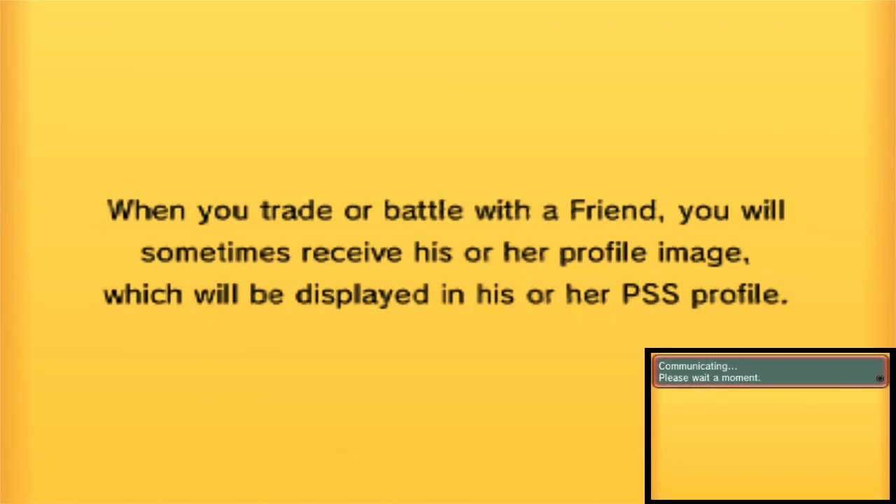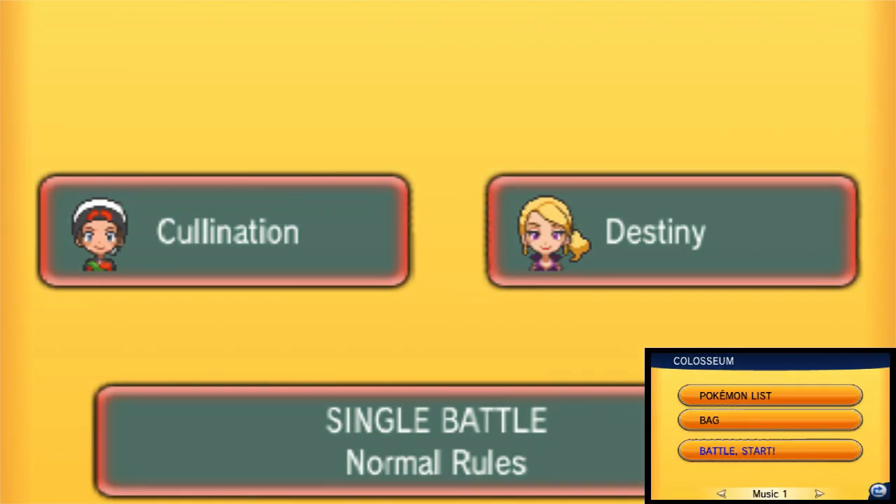What is going on YouTube? Joe here with Cullination Media, and welcome back for another live Pokemon Omega Ruby and Alpha Sapphire Wi-Fi battle against a subscriber and follower on Twitter. Today we are going up against Destiny in a mixed tier match, so we're bringing stuff from all over the tiered spectrum.